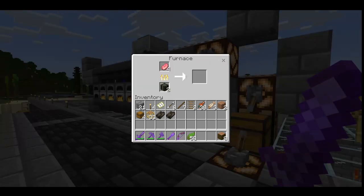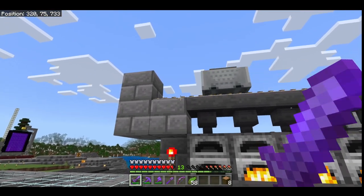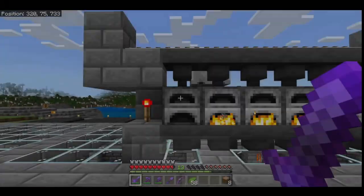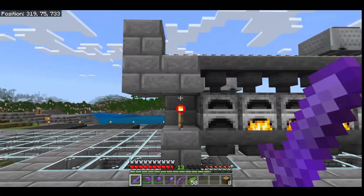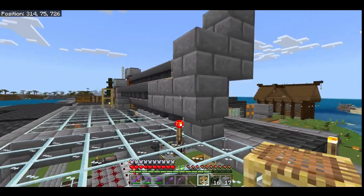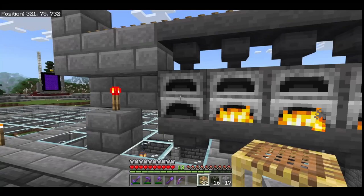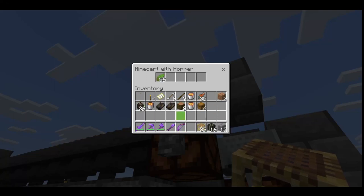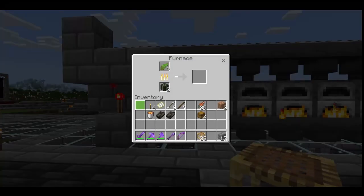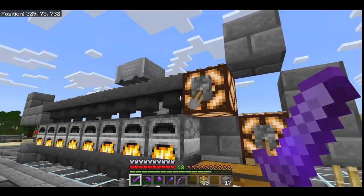Look at that — everything is cooking nicely. We've got some kelp going, some netherrack, pork is done, and it also returns the empty buckets once it's done using the lava as fuel. The minecarts might be accelerating too fast from the powered rail and skipping over the last furnace, but that could be fixed by extending the line one more block. I've extended the rails out one more block so that the last furnace receives items and gets powered.